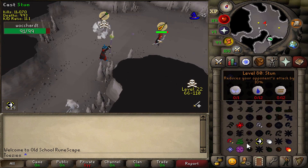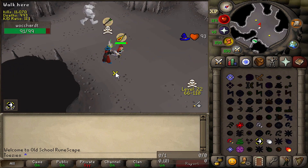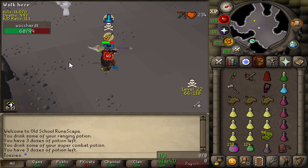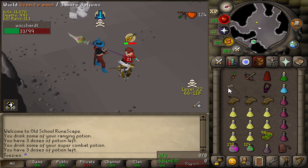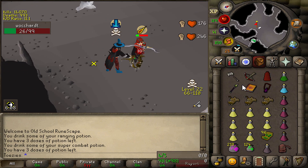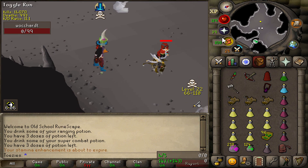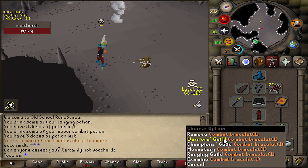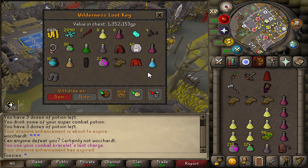Remember this guy from yesterday? This was the angry anti-pker from yesterday. He's already dead and he got smited. We smited him for a G-Mall, I think. Actually, it might be Infernal Cape Parchment. I think that's what that is.